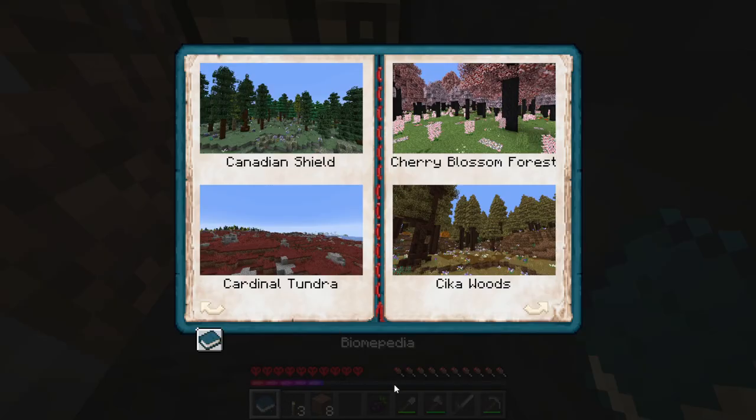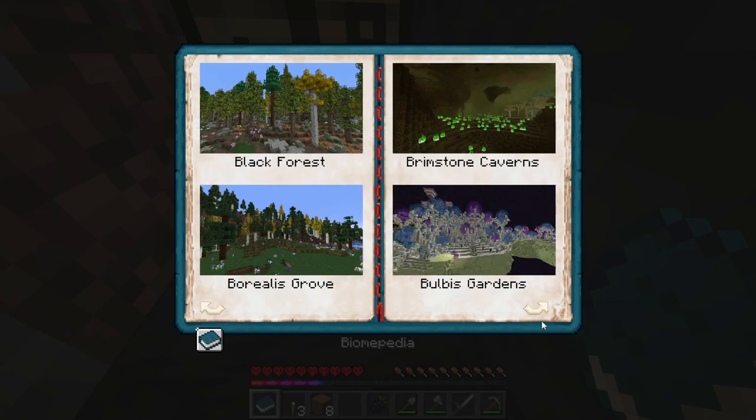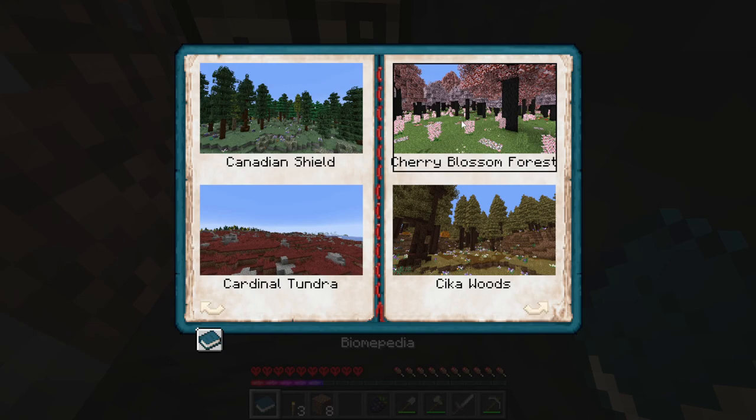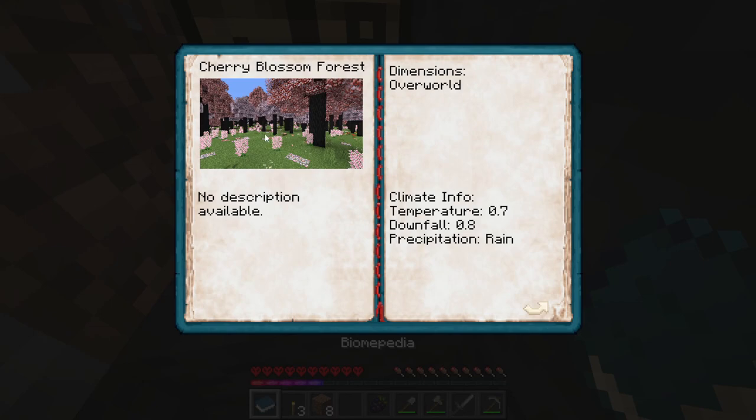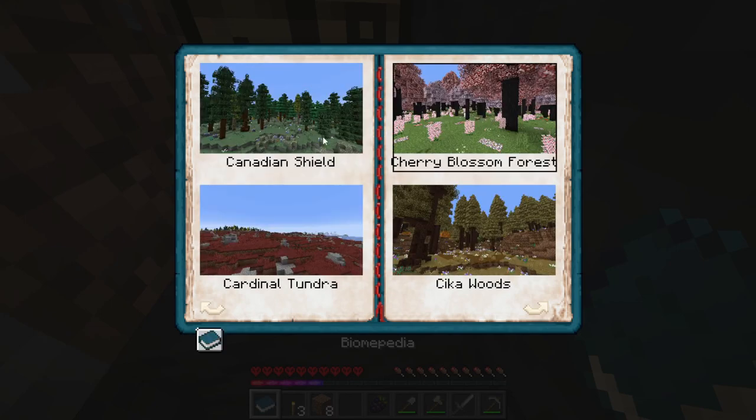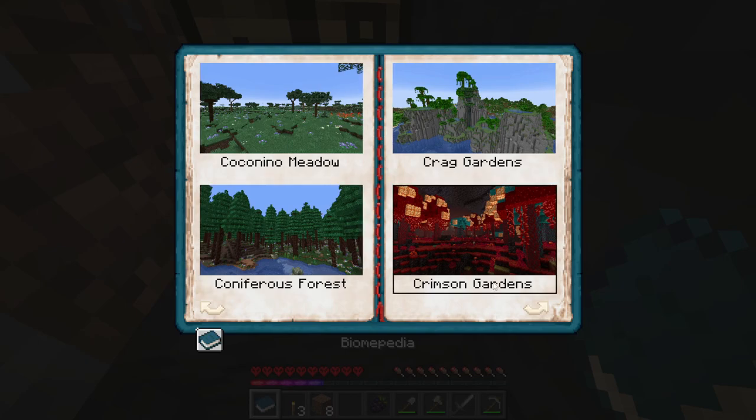I've been looking through this little book — the Biumpedia — that it gives you when you start up this world, and I've been looking at the biomes the Biomes You'll Go pack includes. I'm really liking a mixture of the Canadian Shield and the Cherry Blossom. I remember the Cherry Blossom from Better Minecraft — I want that. There's also Chica Woods, which is really good, and Canadian Shield is a cool one because of the color of the grass.